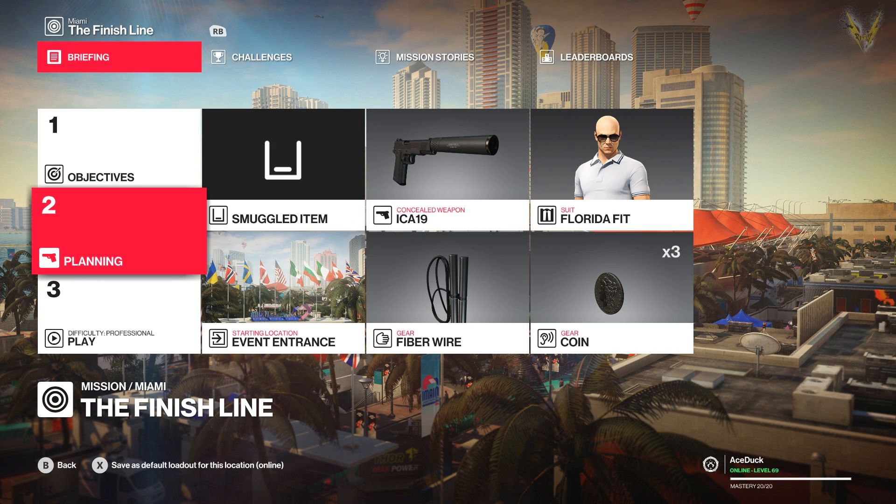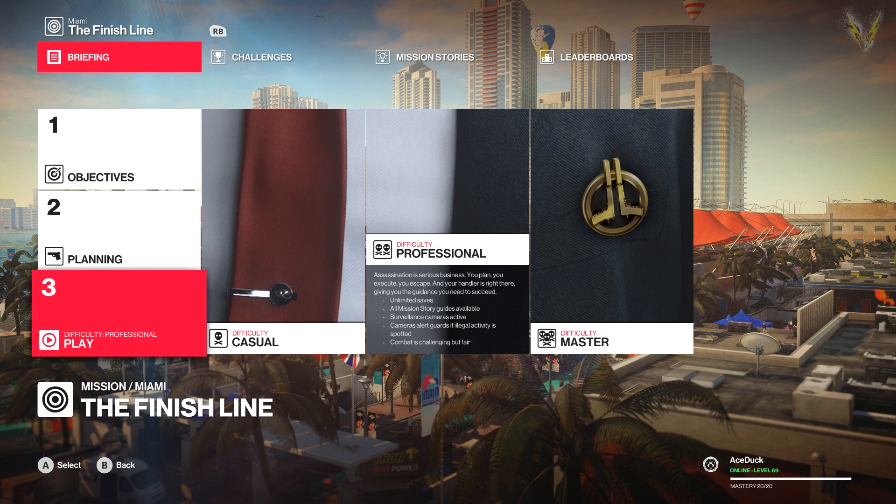So in today's video, today's adventure, we're gonna do Suit Only Silent Assassin with vanilla items. We're gonna go fiber wire, we're gonna go coin, we're gonna go Florida fit, because I like looking at Agent 47's ankles. You guys ready? Here we go.